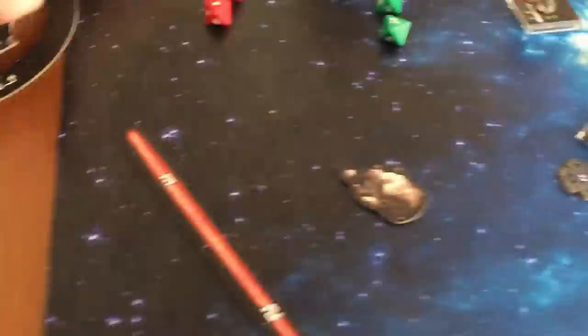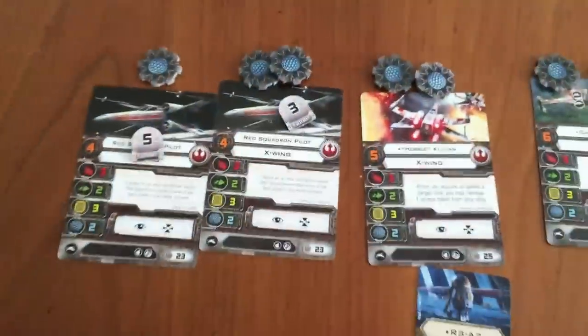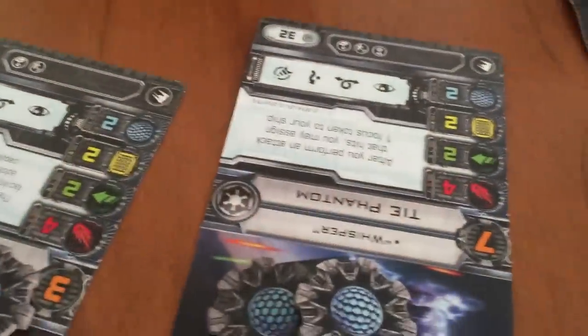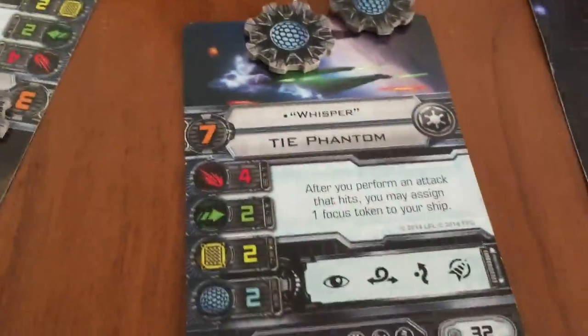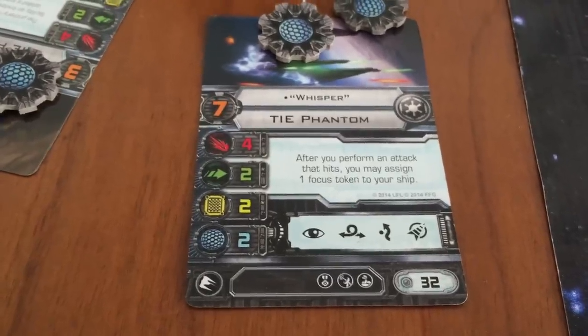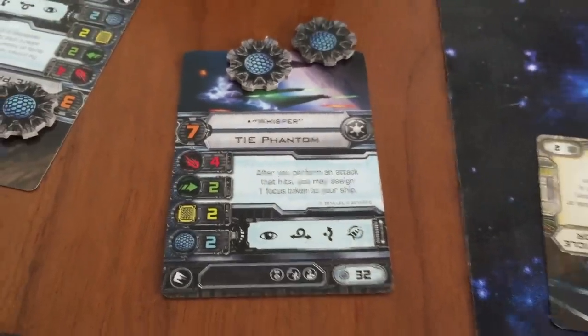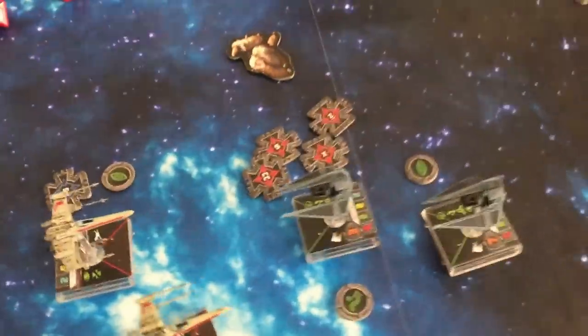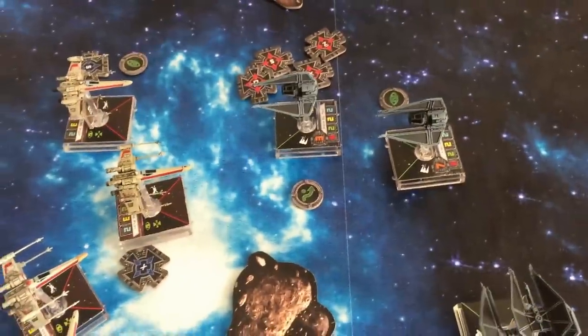So I'm shieldless now on that ship. Whisper's special ability: after you perform an attack that hits, you may assign one focus token to your ship. So he's going to assign one focus token. That concludes that attack.